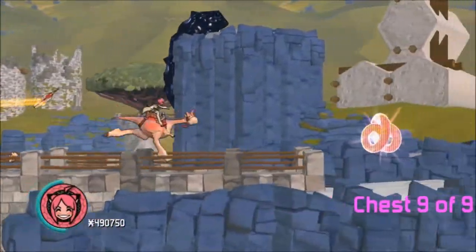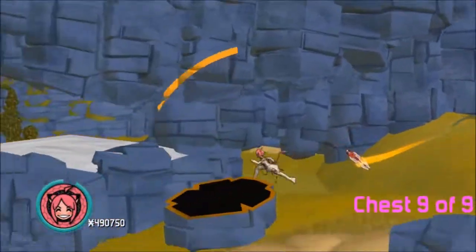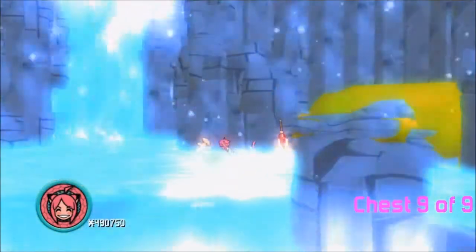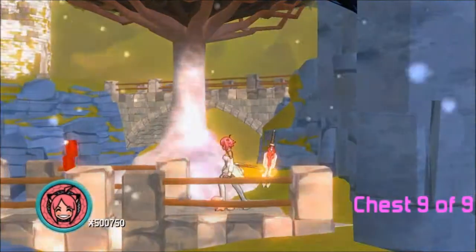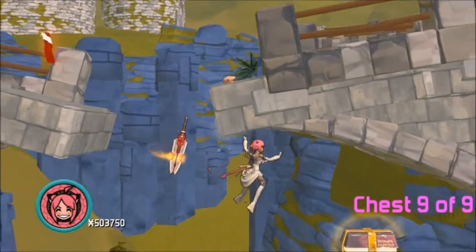And then onto the last one — this one's pretty short. You gotta jump; you'll see after that checkpoint you gotta keep going right, but if you go left you'll go through a teleporter which will lead you to a waterfall where you can grab a $10,000 fish or whatever, to another teleporter that leads you to some red ones, and then you go down this broken bridge and grab number nine.